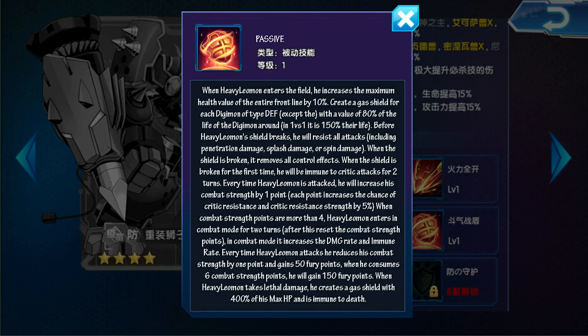Antes de que se rompa el escudo de Heavy Limon, resistirá todos los ataques, incluidos los daños de penetración, los daños de salpicadura o daños por efecto. Cuando el escudo se rompe, elimina los efectos de control. Además, cuando el escudo se rompa por primera vez, será inmune a los ataques críticos durante 2 turnos.